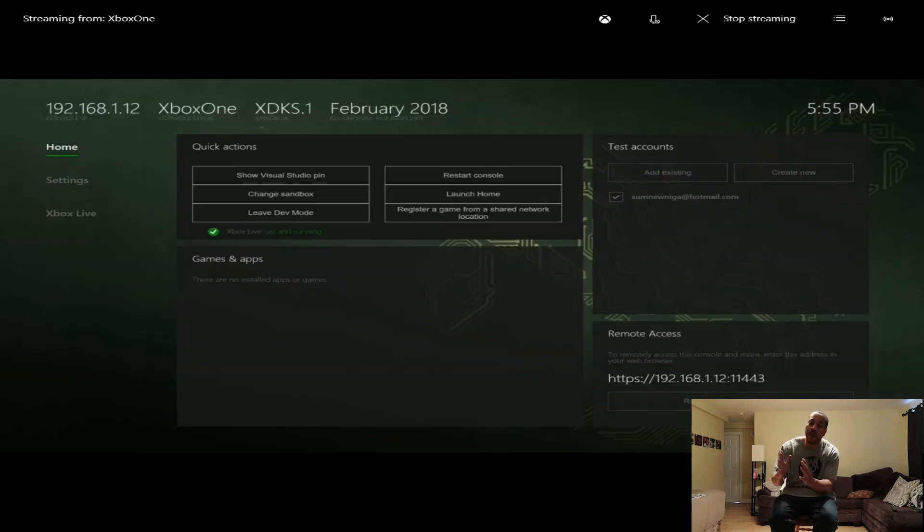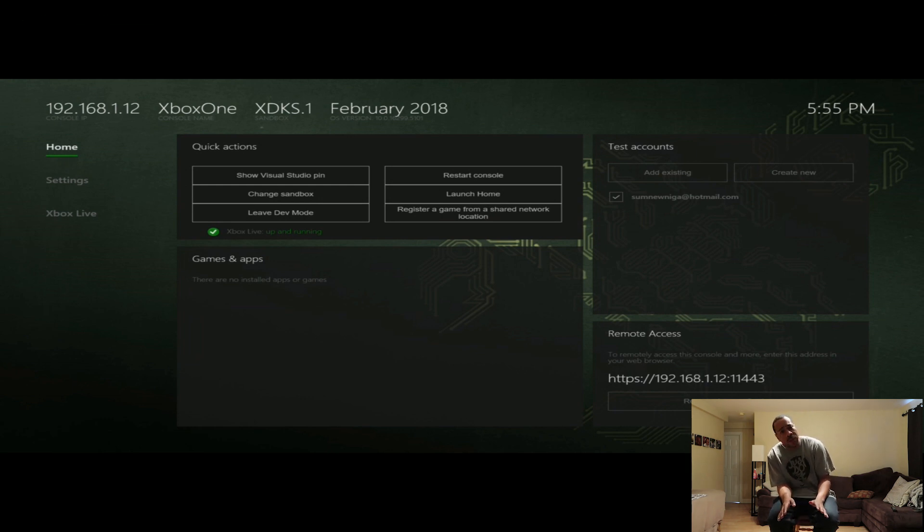It'll restart and load up into this screen — the developer mode side of Xbox One. You can see the test accounts; I have my email address set up there. Remote access is where I'll be accessing from my web browser to install the N64 emulator. There are other settings and options here, but this is mainly about the N64 emulator, so I won't go into other stuff. You can see the address under remote access.